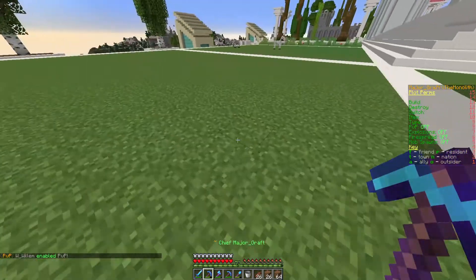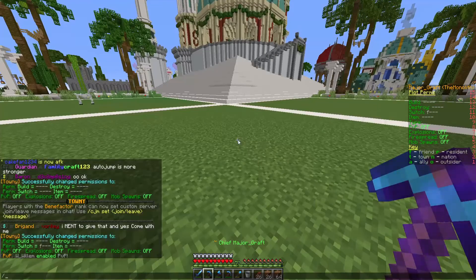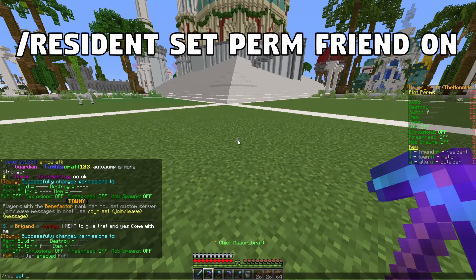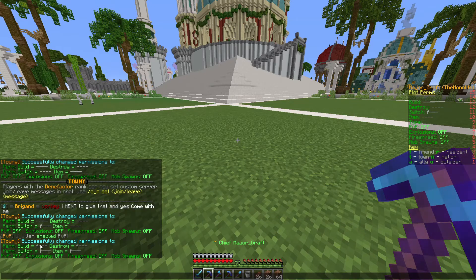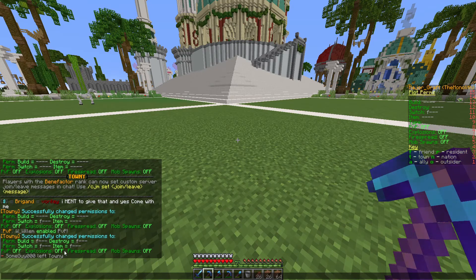You can do this on one plot, or on all plots that you own. If you change those commands from /plot set perm to /res set perm friend on, that will set your default permissions on all of your plots so your friends can work on all of them. So if you own three or four plots and only want them to use one, use /plot set perm. If you have lots of plots and want them to build on all of them, use /res set perm and that will automatically give them those abilities on all of the plots you own.